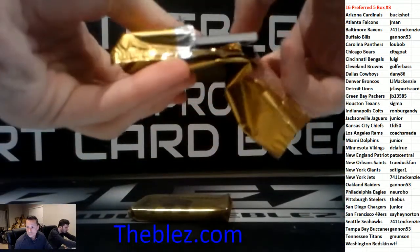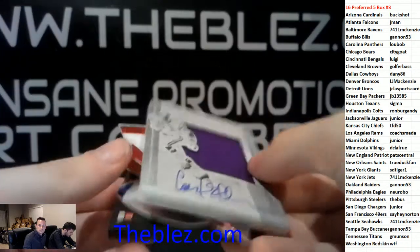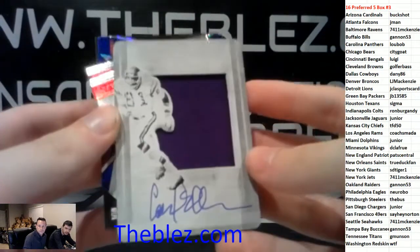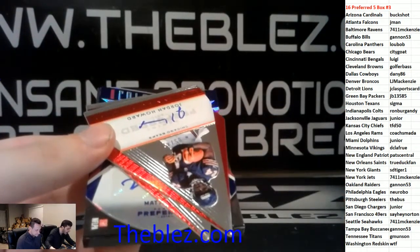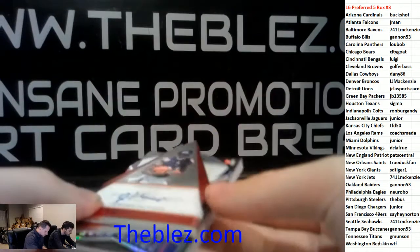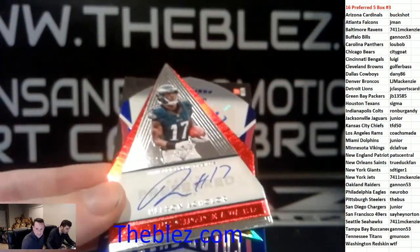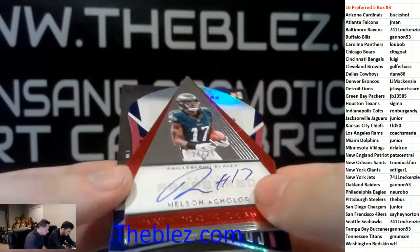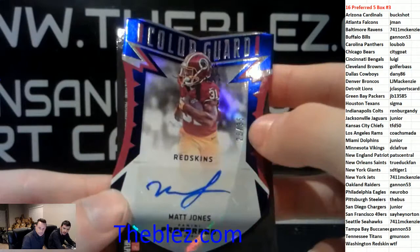We have a one-of-one silhouette plate — Carl Eller for the Minnesota Vikings. Nice hit, DCLA. We have a Jordan Howard autograph for the Chicago Bears, numbered to 49. Nice hit. And a Nelson Agholor to 25 for the Eagles. Nice hit, Narobo. And behind it, we have Matt Jones to 35 for the Redskins — that goes to WTF.